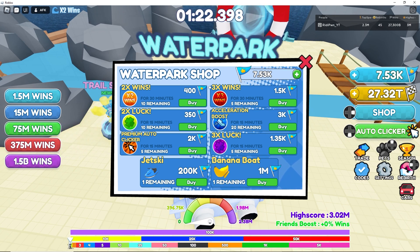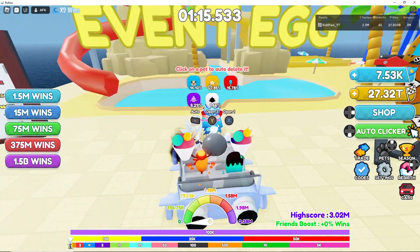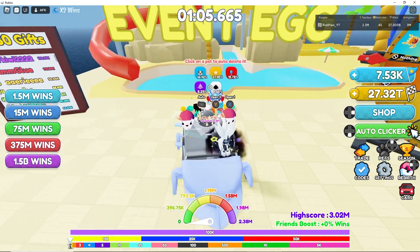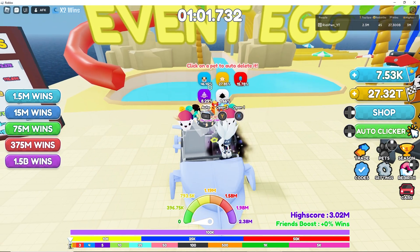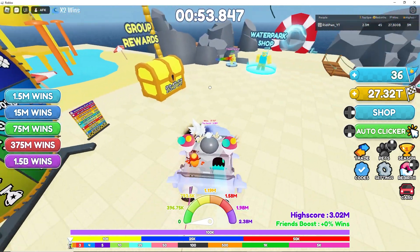We have two brand new cars - the jet ski and the banana boat. Looking at the pets, there's a mythic pet available and it's very easy to get because it's a 1.66% chance. I do have 7,500 currency wins, so let's hatch one and see what we get - we got a water park pug!